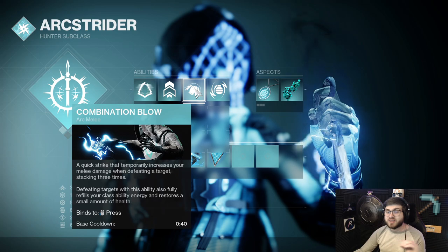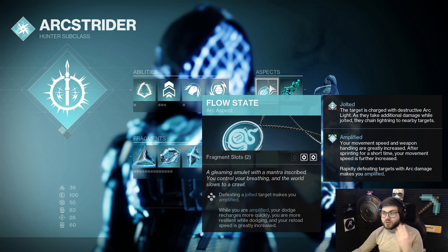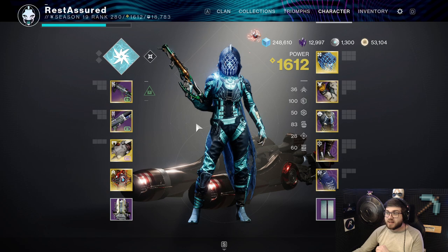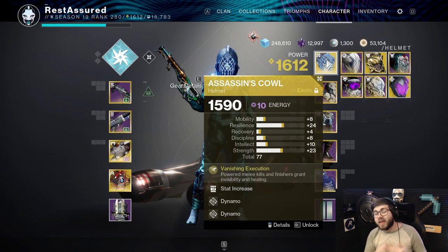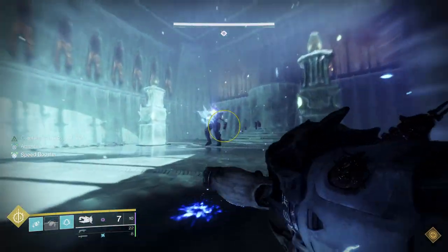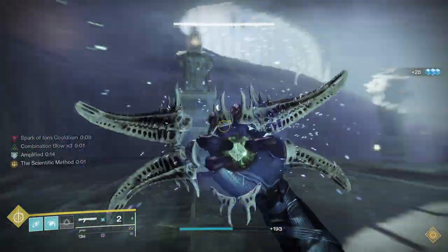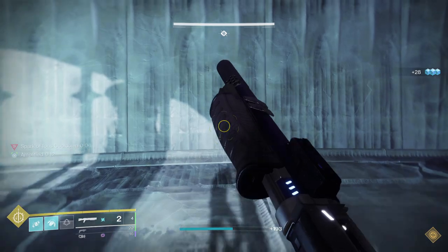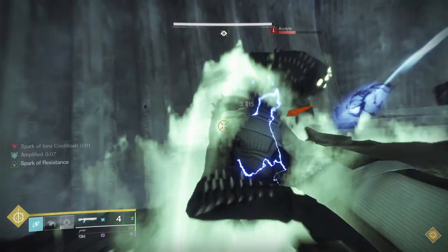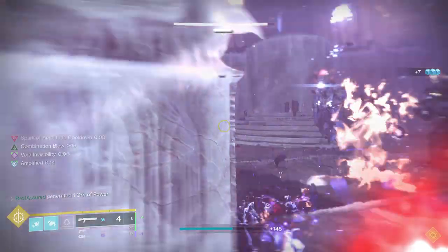Pairing the damage increases, Combination Blow, all the jolting effects of Lethal Current, the damaging aftershocks, plus resistance from Flow State and Spark of Resistance — you're very tanky, you do a lot of damage, and throwing Assassin's Cowl on there means you go invisible and get extra health regeneration. That is honestly pretty much the build. All you do is dodge and punch the entire time. You can pretty much kill everything on the battlefield without any combat style mods. Once Lightfall launches and we can see all the brand new stuff, I imagine it's going to amplify this build even more. This is definitely the build I would recommend hunters run, and I will have a DIM link to it in the description below.